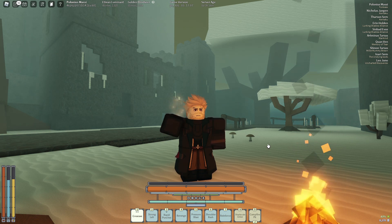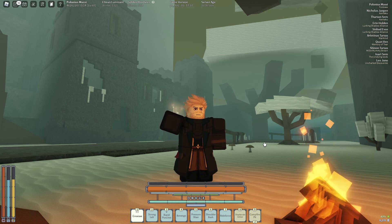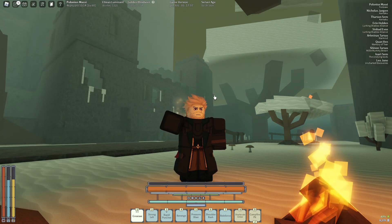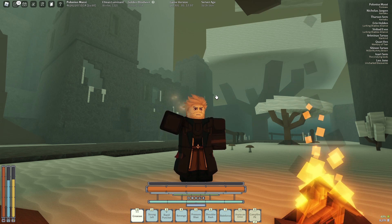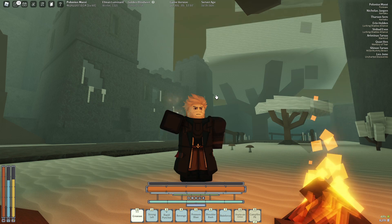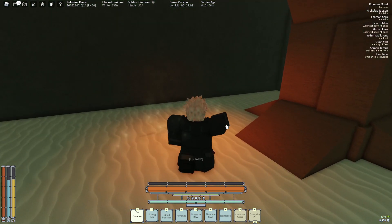Today I'm going to be showcasing my Fallen Lightkeeper build. It's mostly for layer 2, mostly because of how tanky it is. It's a build I've had for quite a while. I was debating making a video on it, but everyone's already spilled the secret on how to get really high HP, so it doesn't really matter.